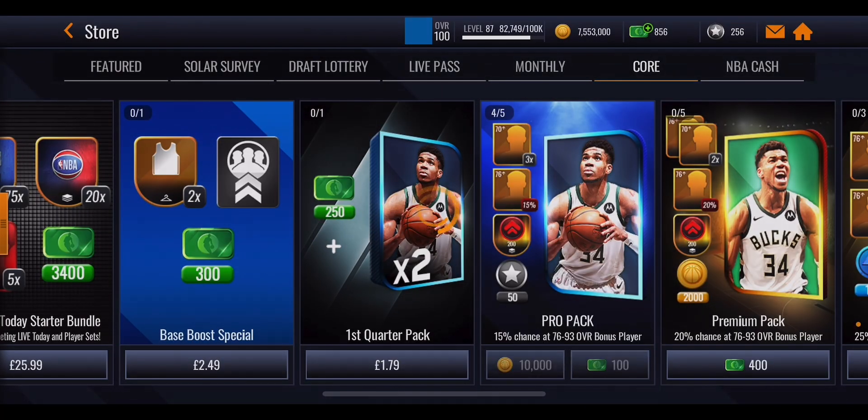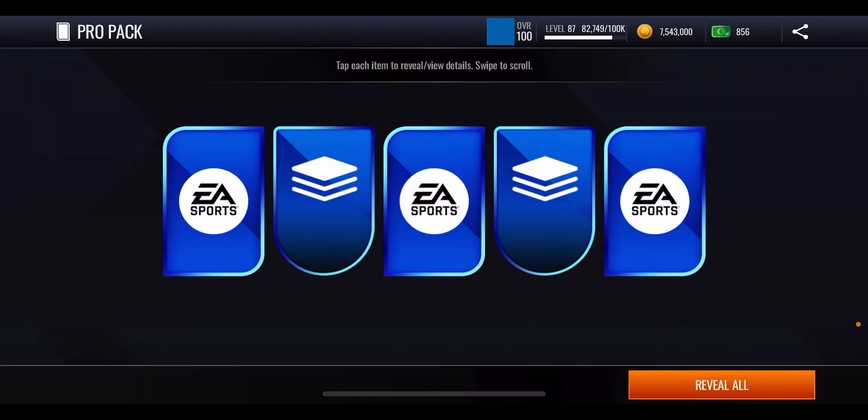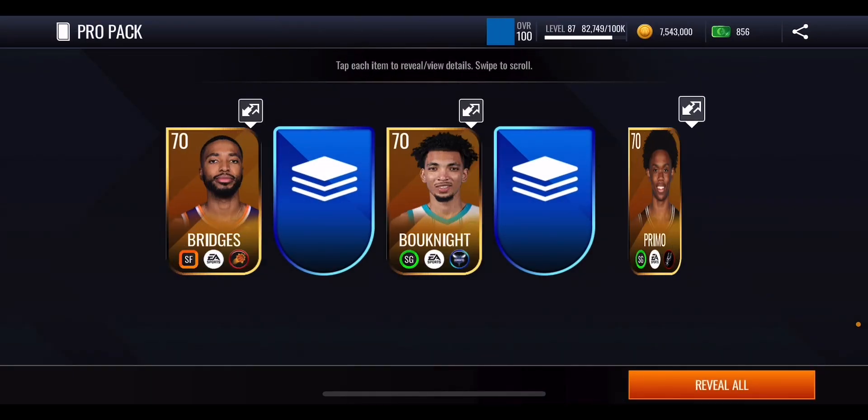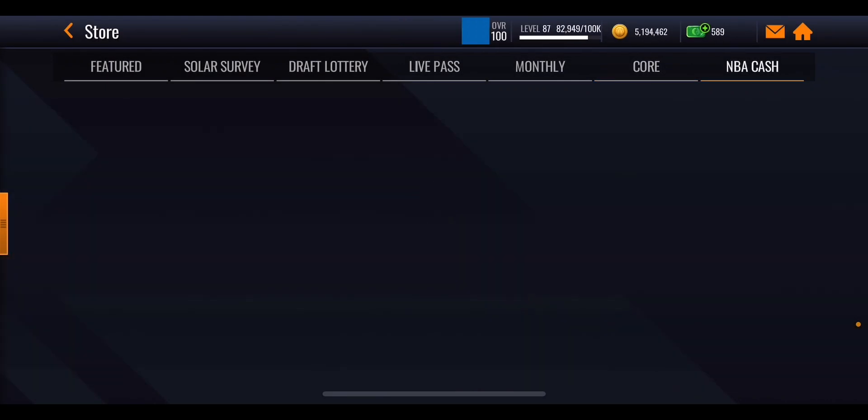We spent through all of our coins on pro packs and we've got one more left to open. Let's see what we get out of the final pro pack — can we get lucky and get an elite player? We get a 70 overall, a 70 overall, and another 70 overall. Not looking too good from those pro packs.